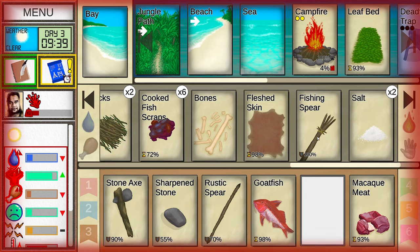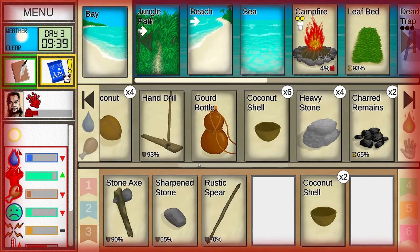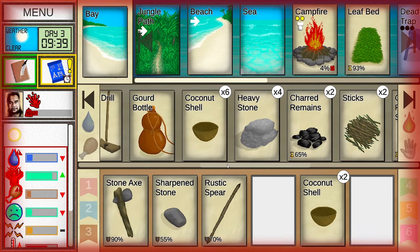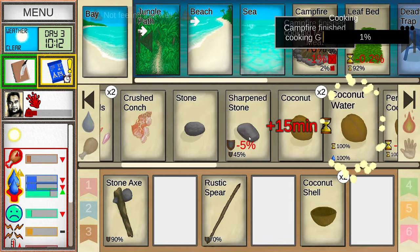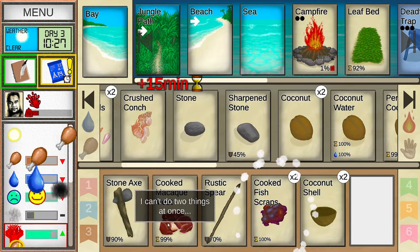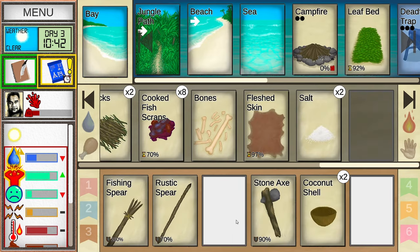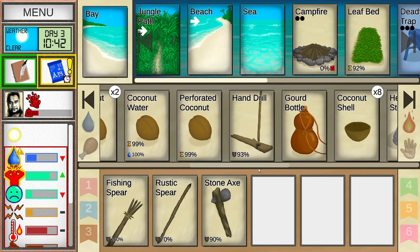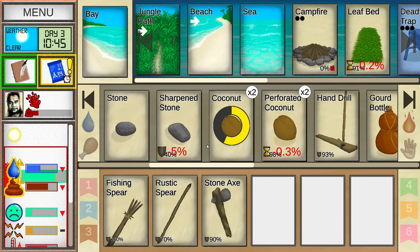I got salt out of the water — that makes sense, I'm mad at myself because it does make sense. Maybe it's because I took too long. I'm going to have to drink coconuts. Take these down here and eat the fish. I'm gonna keep the scraps for now. I didn't have such a problem with water in my first playthrough because it rained all the time.